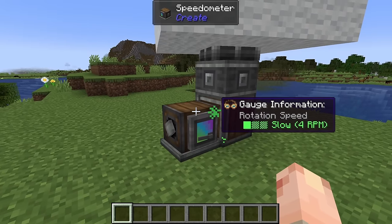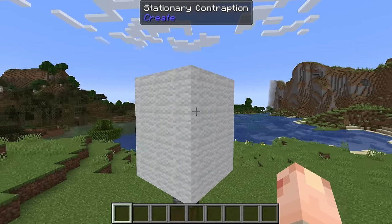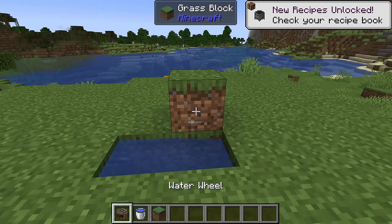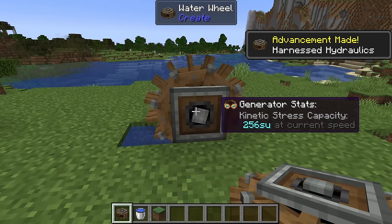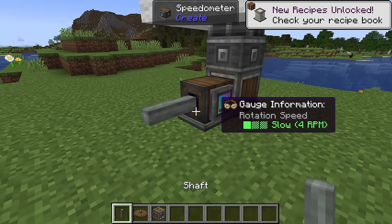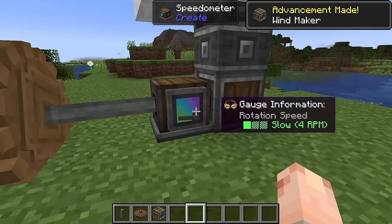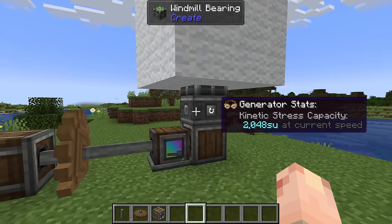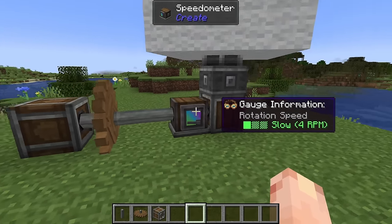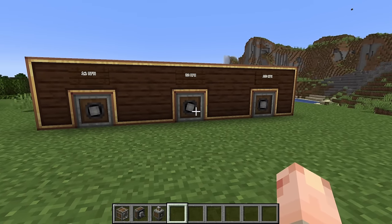The stress units produced will never change, but RPM can be sped up or slowed down. Stress units are a static number — a windmill of this size will always produce 2048 SU and there is nothing you can do to change that, just like this water wheel will always produce 256 SU. RPM is a measure of how fast your components are moving, and this is something you can change — it's not tied to its generator. Each generator has a base RPM, but it's totally malleable.